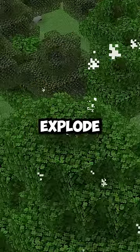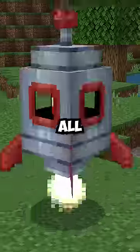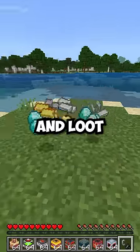Or the Sonic TNT, which doesn't explode any blocks, but it will unleash a ton of damage when it goes off. But they're not all scary, like this gold one, which can give you rare items and loot.